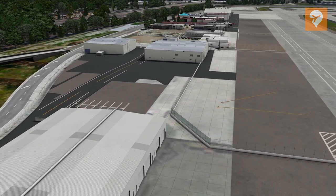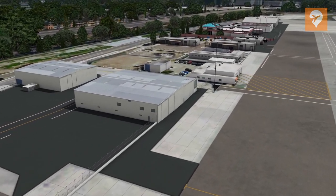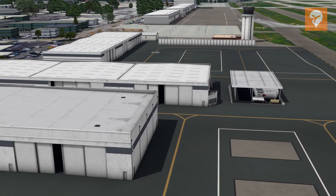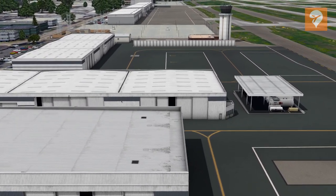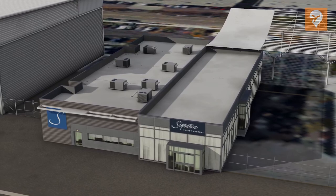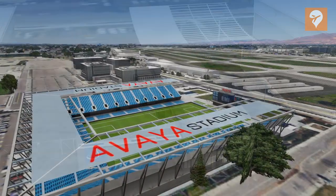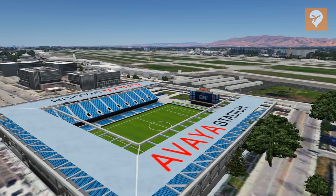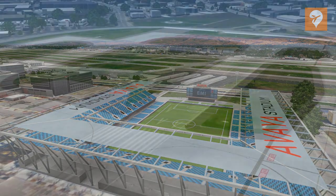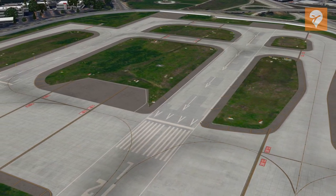Orbex under-delivered with this airport in my opinion. Keeping in mind that not everyone will notice everything I do as this is my hometown airport, I believe everything I have mentioned is something people could pick up easily on their own or by looking at Google Maps. This scenery feels like it was rushed to get out the door. Being sold for AU$39.95, or AU$29.07 at the time of recording, I think SJC is priced a bit high for the quality of this airport. If Orbex updates this airport and fixes a lot of its issues, this airport could go from being average to very good.